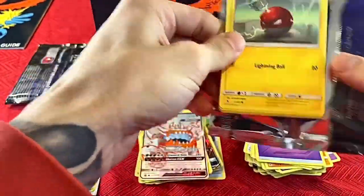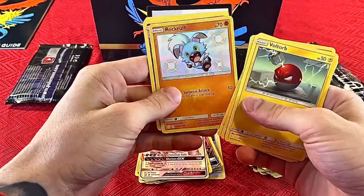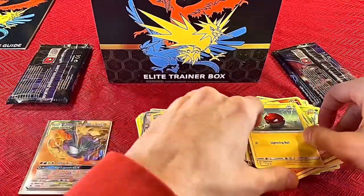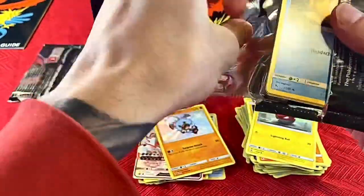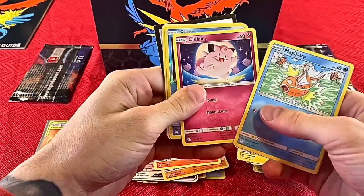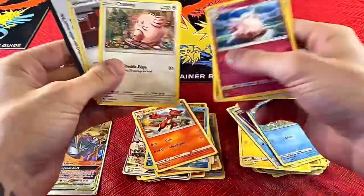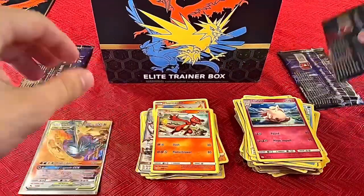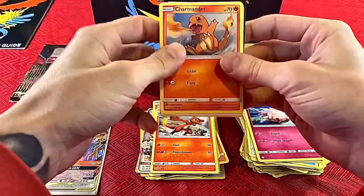Pack six: Voltorb, Cubone, Geodude, Eevee, Jigglypuff, Rockruff, shiny Arbok, energy, Scyther, Metapod, and Magmar. Then: Psyduck, Charmander, Magikarp, Slowpoke, Clefairy — a shiny Staryu — Clefable, energy, Charmeleon, and Giovanni's Exile. Nothing too crazy. I think I keep revealing that first card early.